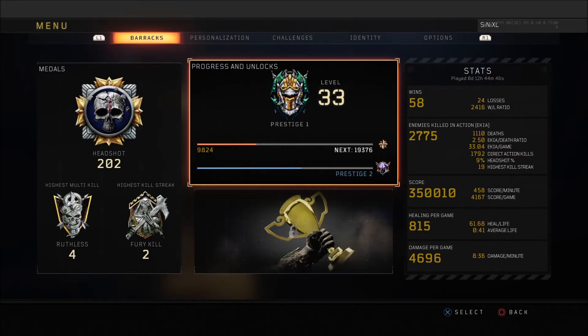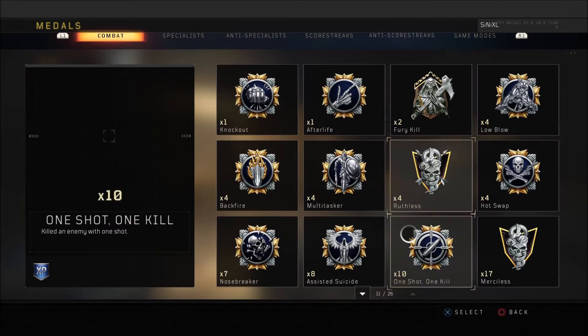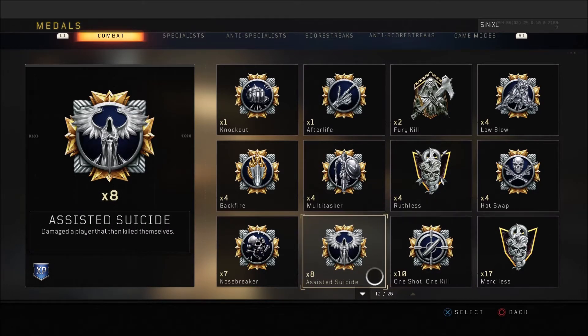Direct action kills are kills where you finish the enemy yourself — if you shoot somebody four times and kill them, that's a direct action kill. If you shoot them once and someone else kills them, it counts as an EKIA. Working it out roughly, I've had about a thousand assists, essentially, but this game doesn't show assists — you just get kills. I've played for 12 hours, 44 minutes, and 46 seconds, and I'm first prestige level 33, with 202 headshots.